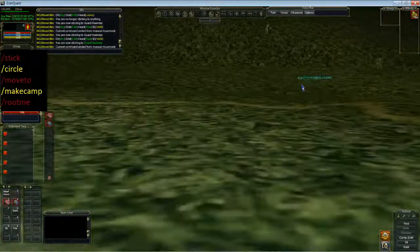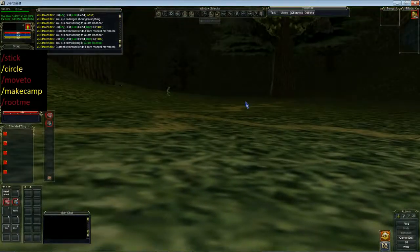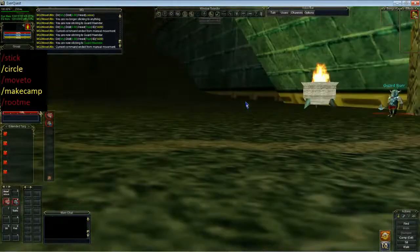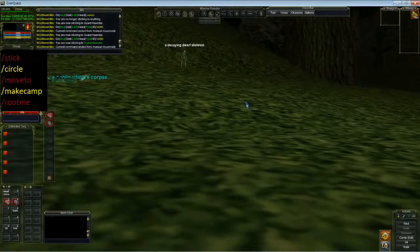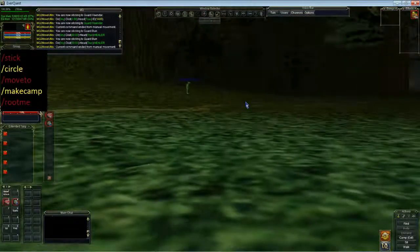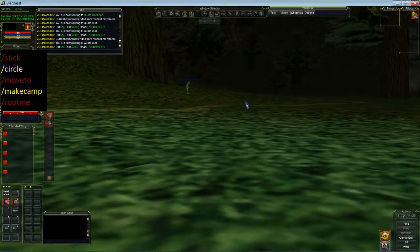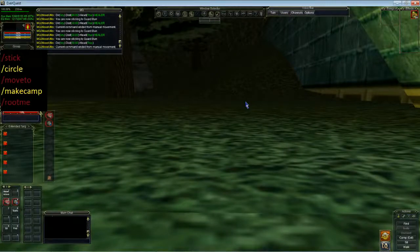The last command for stick I'm going to run through is the healer command. Say you're a healer and you don't really need to be facing the person you're healing, but you need to stay in range. So we're going to say stick healer 80 range to keep us in range for healing. Stick healer 50 — it's going to run me in this direction and it's not going to face it. Compared to if I go stick 50, it will face him. So that's good for healers so you don't look much like a bot.